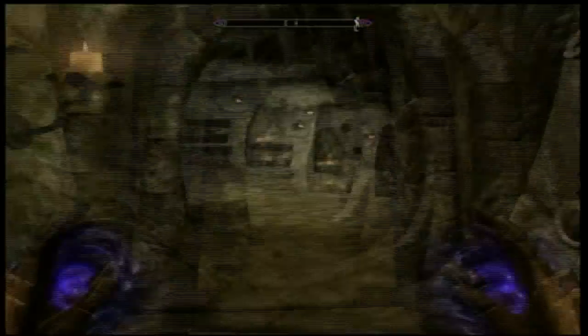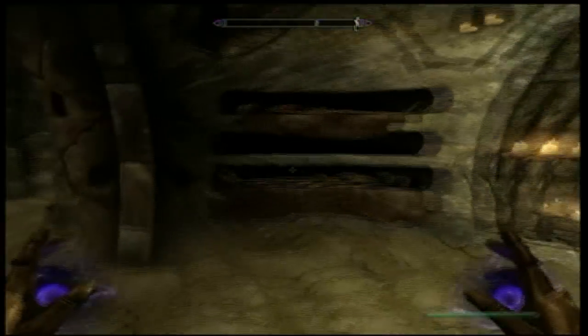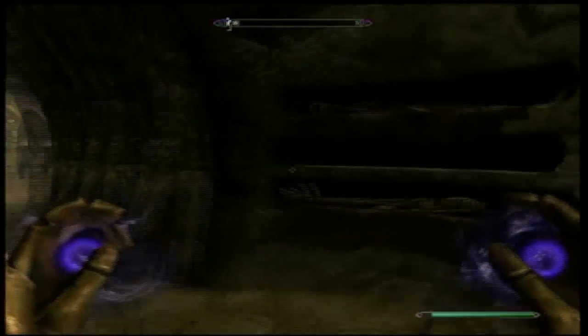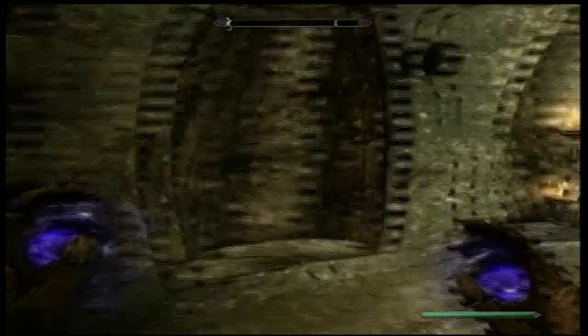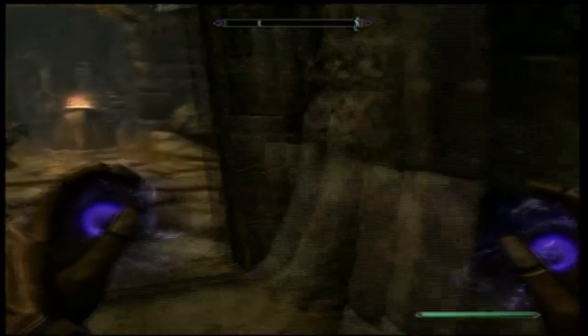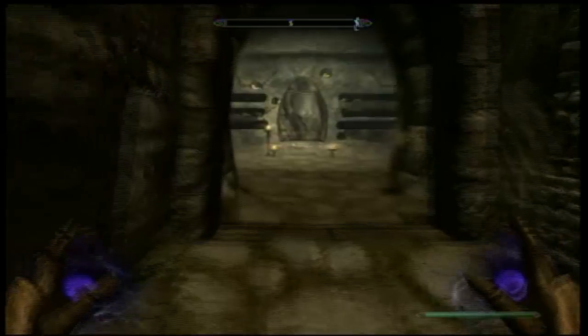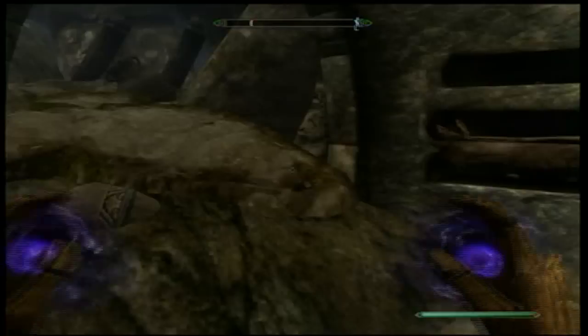If you find yourself encumbered, don't worry — you'll get a set of boots at the end. Pull the switch and you'll be able to come through these doors. Continue running back here. You'll have some draugr right there — just pull them back into those guillotines and let them do the work. There'll be two more just up this bend.